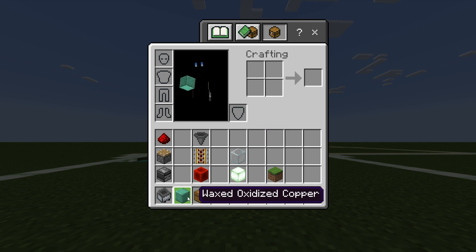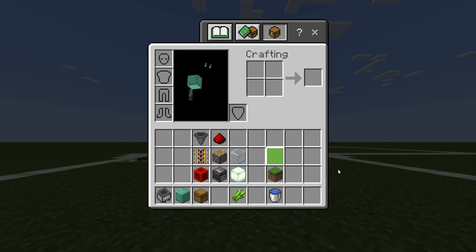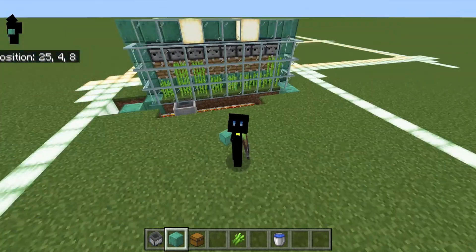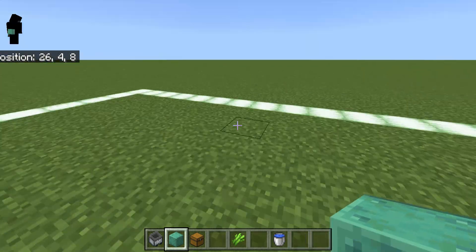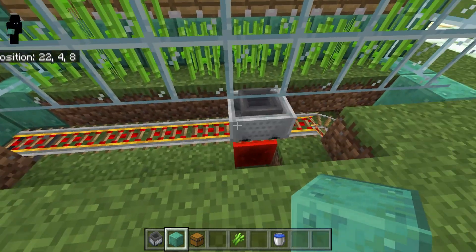First thing we're going to do is take our waxed oxidized copper — you don't have to use that, but it's going to be the block of choice for me for this build. I'm in a chunk, and since we're going to use a minecart it's best to make sure you build it in a chunk area.